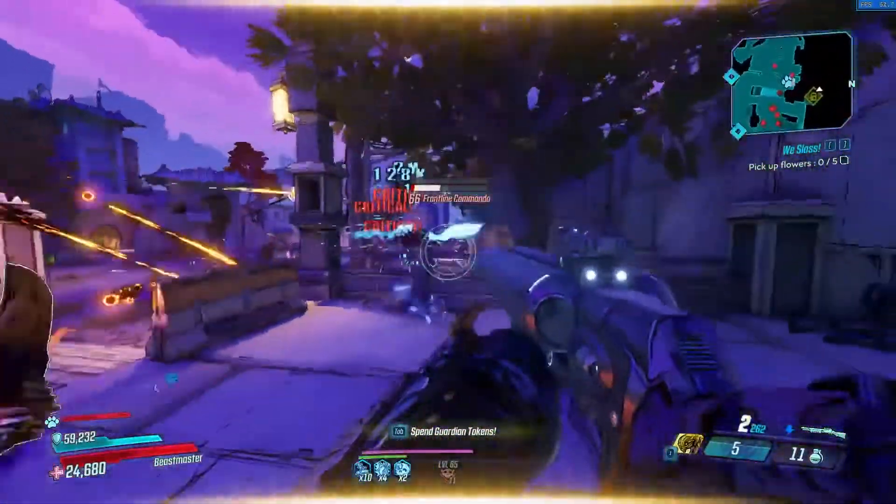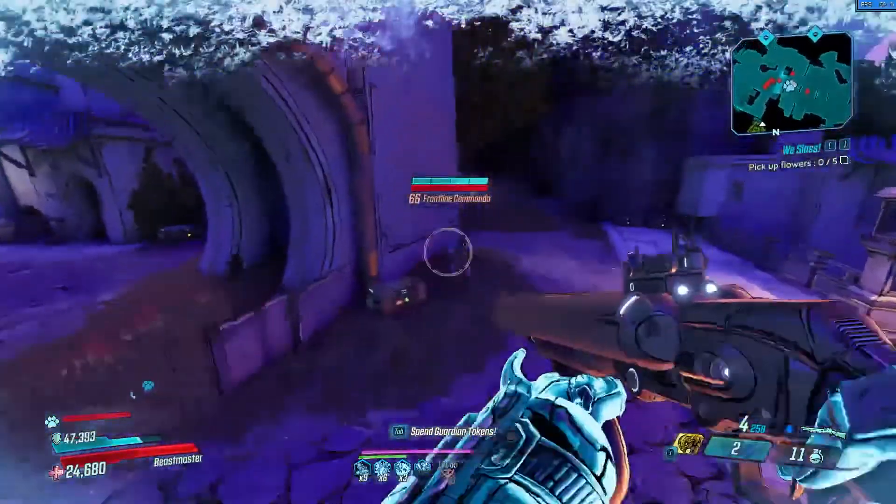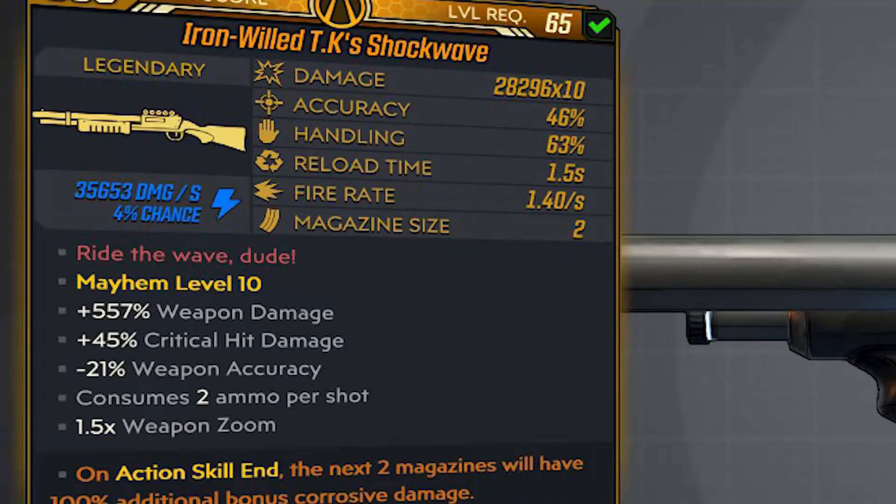The TK's Wave drops from Dump Truck and can world drop from other sources. Now onto the item card: the damage is 29,296 times 10, which is higher than the Hellwalker — and what the fuck, this thing was so bad for so long and the damage is now this high. The accuracy is 46, handling 63, reload time of 1.5 seconds, fire rate of 1.40, and a mag size of 2.